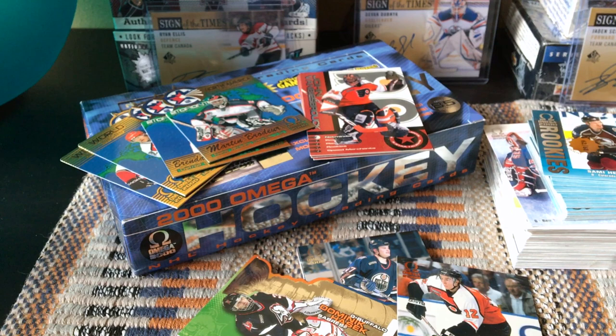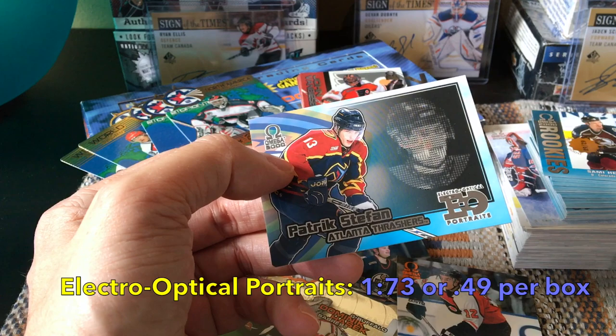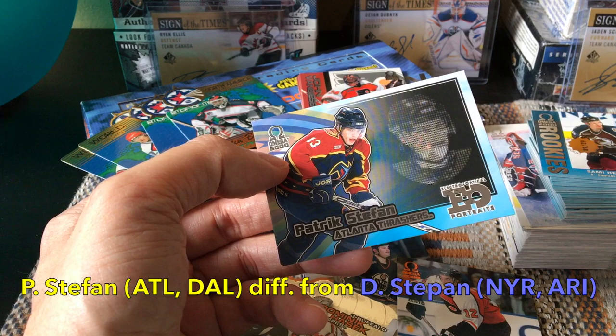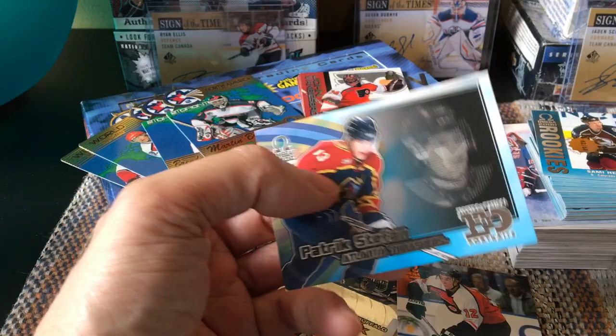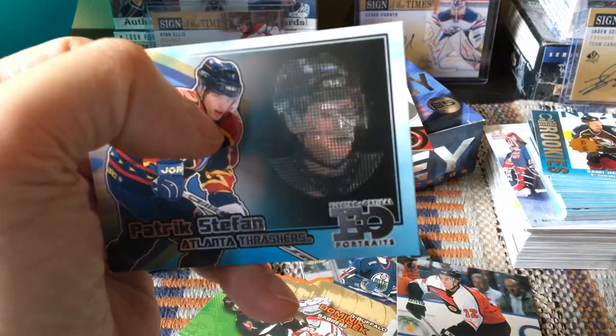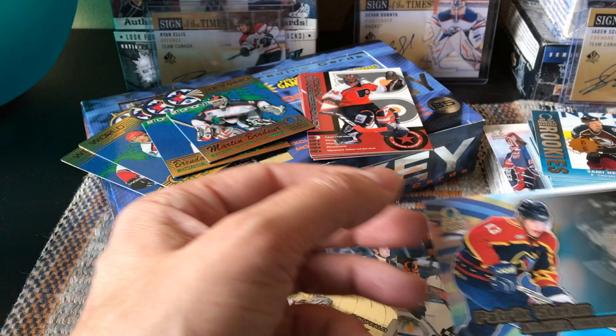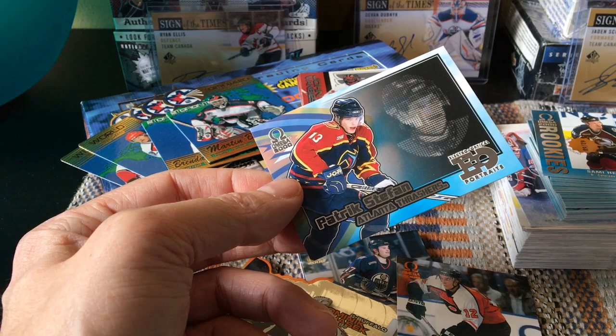Last but not least, one of these Electro Omega EO portraits — those come at half per box, and we did receive the Stefan, which is actually really good because he is the most important rookie from this class. What's really interesting about this Electro Optical insert is it's actually a see-through card — it's perforated, you can see right through it. How bizarre and unique is that? We're guaranteed half of one per box. We didn't get a game-use card — those are one in five, so a 20% chance if you're fortunate.